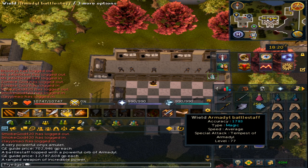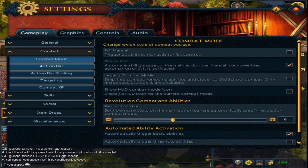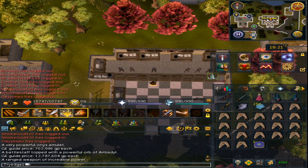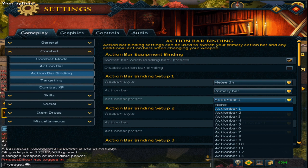This can be done through the settings. Make sure to be on Gameplay, go to Combat, then Action Bar Binding. In my case, Action Bar Binding Setup 1 corresponds to my first action bar, which is Melee 2H. Go back to the settings, click on it, select Melee 2H, and since it is Action Bar Number 1, set the Action Bar Preset to 1.